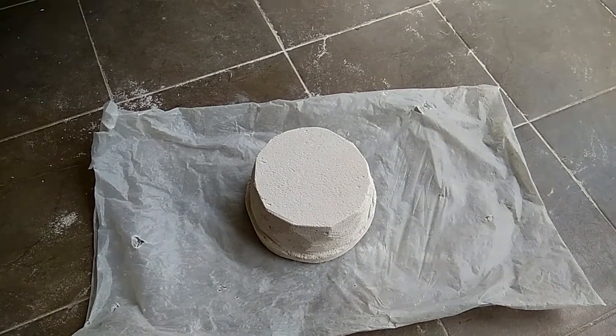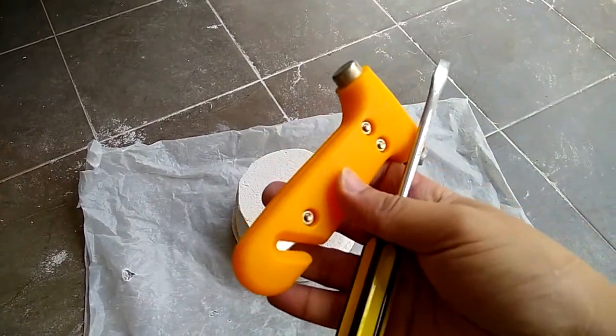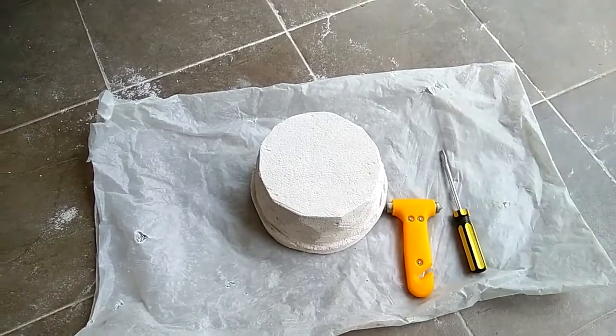Time to carve a hole in the middle of the AAC block with this. I don't have a chisel, so I have no choice but to just use a screwdriver.